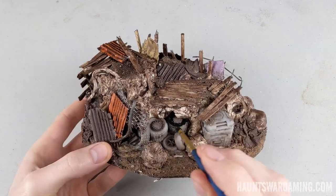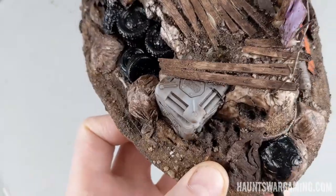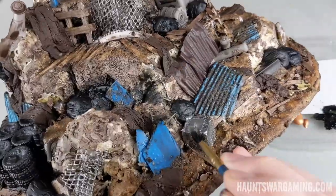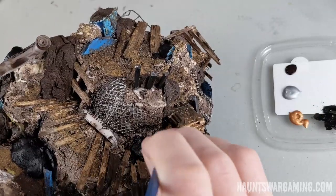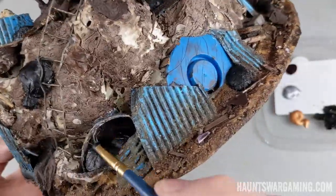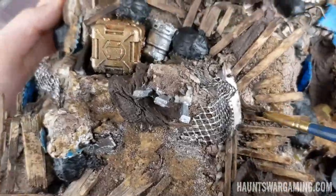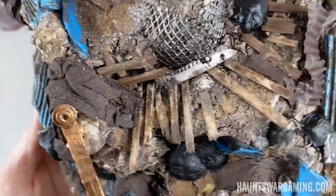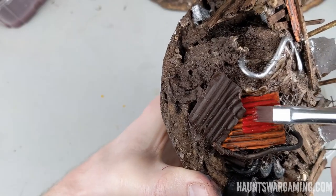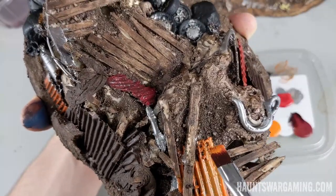Once everything was dry I started painting details — tires and bags in black, then went in with some metallics picking out details here and there. I dry brushed a lot of the ground with plate metal, figuring there would be metallic scraps mixed in, so I wanted the earth to have some metallics in it too — pretty heavily in certain spots. I picked four different colors to paint the corrugated pieces, not being too careful since I knew I'd be dry brushing over this quite a few times.